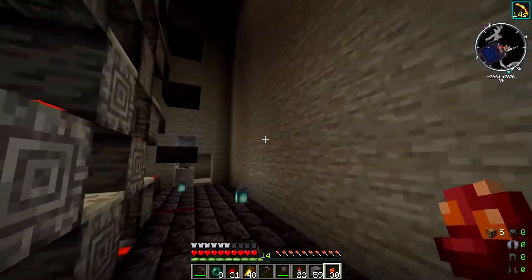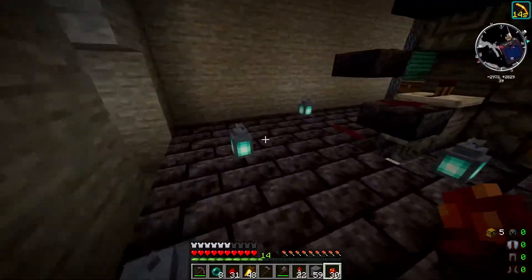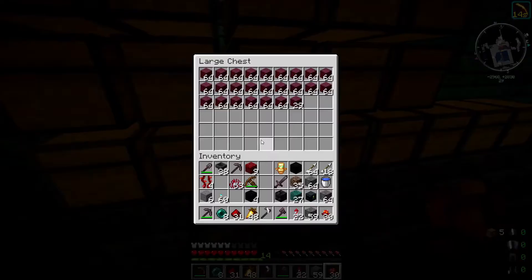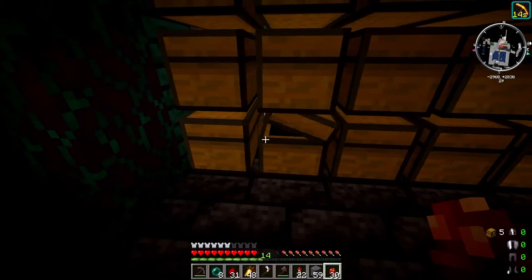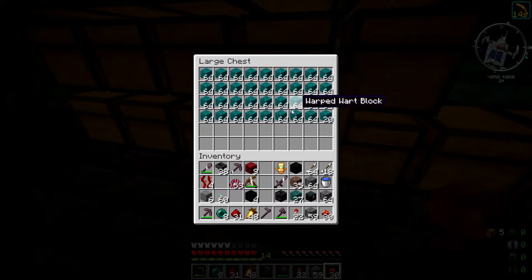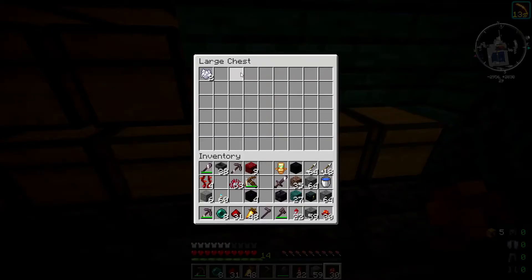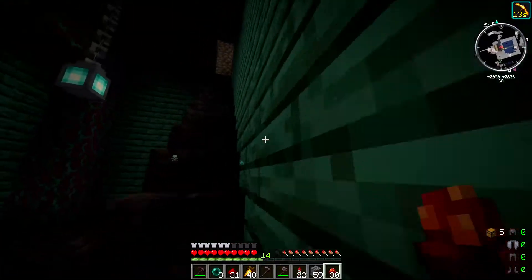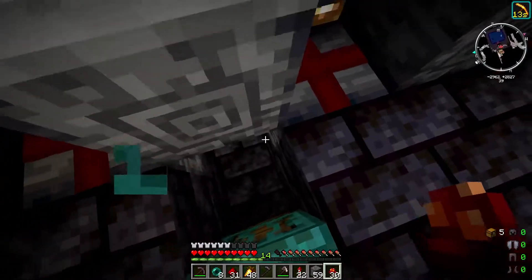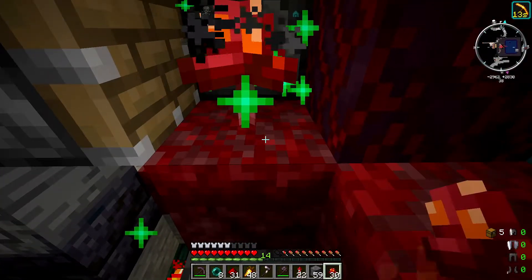It's working reasonably well with not a great deal of loss. TNT blows it up, it drops, gets collected by our hopper system, and that runs down to a storage room I've created down here. I've got a bunch of crimson stem, and I've collected all the warped stuff I've been using down in our nether hub. I'm also going to collect some nether warp blocks and warp blocks. I'm just using the bone blocks I've made over at our skeleton spawner. This is where I've been gathering all the wood for decorating and building our nether hub.